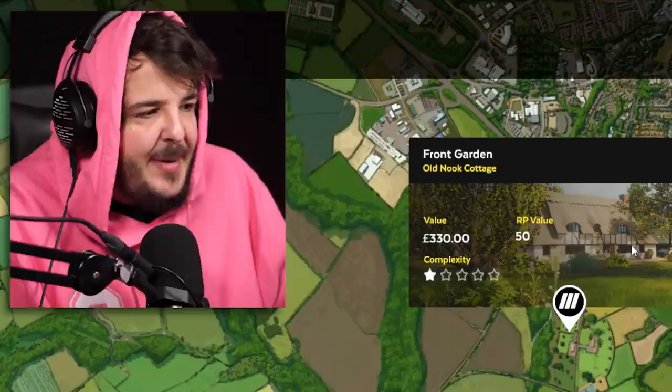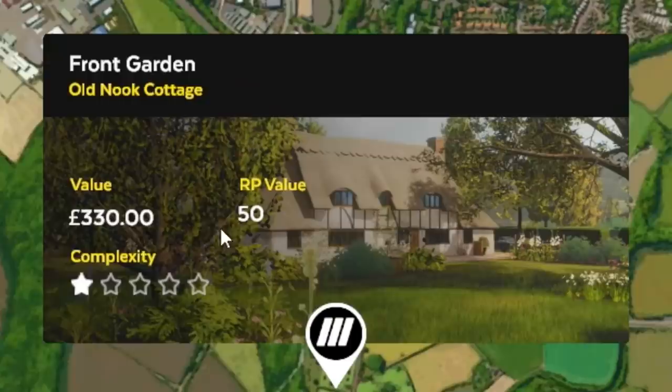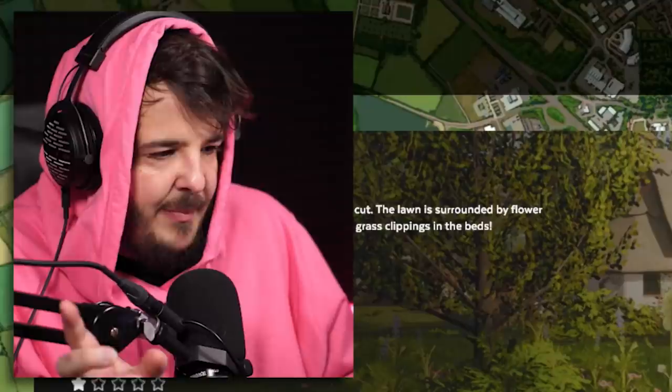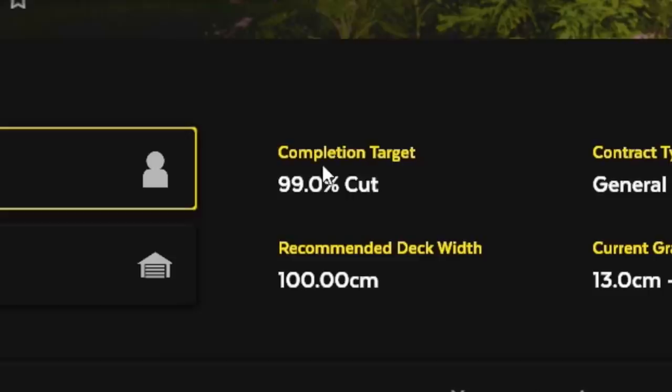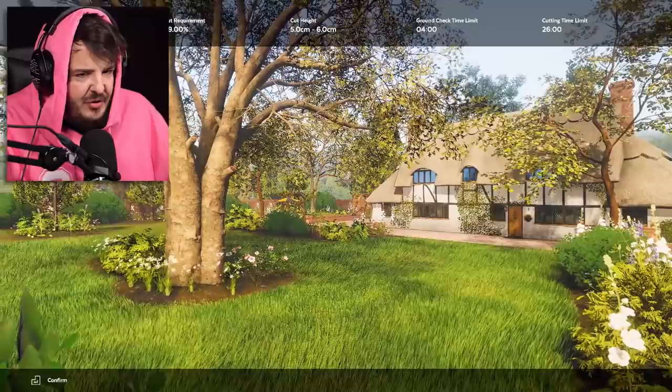Select the contract — 'Front Garden, Old Nook Cottage.' So now we actually go to people's houses. Complexity one star, this is an easy job, probably take about 20 minutes. We're getting 330 pounds and 50 respect points. The lawn is surrounded by flower beds so take care not to damage them — I can't promise anything but I'll do my best. Cut height: they want 99% of the grass cut at five to six centimeter height.